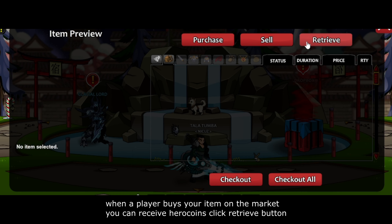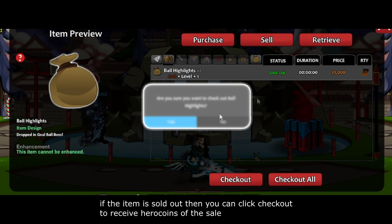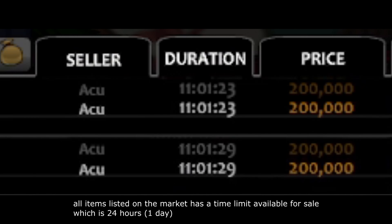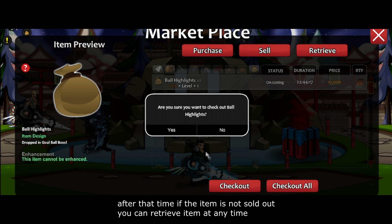When a player buys your items on the market, you can retrieve the HeroCoins by clicking the retrieve button. If the item is sold out, then you can click checkout to receive HeroCoins from the sale. All items listed on the market have a time limit of 24 hours. After that time, if the item is not sold, you can retrieve the item at any time.